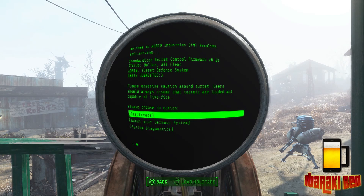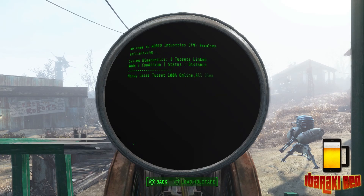Then you've got System Diagnostics, which tells you information about your turrets. It takes a little while to load up depending on how many turrets are linked — in my case I've got three: two heavy lasers and a missile turret. It also tells you the meterage they are from you, though I'm not sure if that's from the terminal or the distance they can see. It tells you the health at 100% and whether they need repairs, since they do get damaged if raiders attack. It also gives you the status of whether they're seeing any targets.